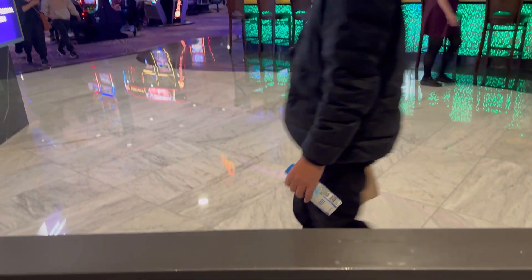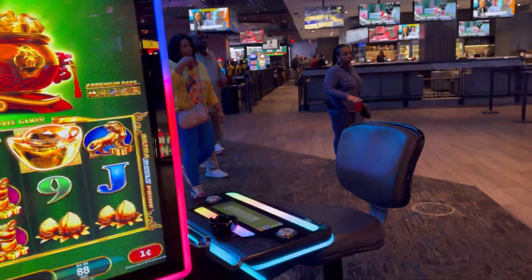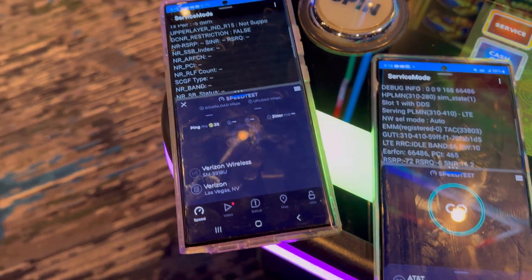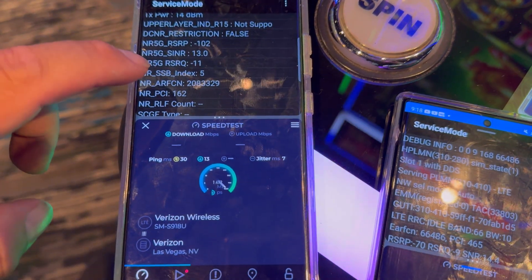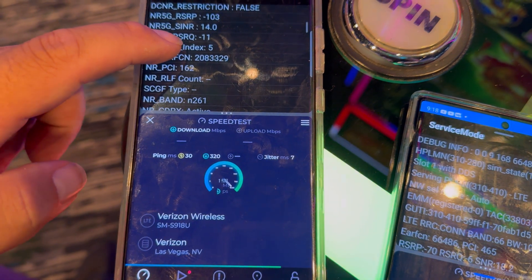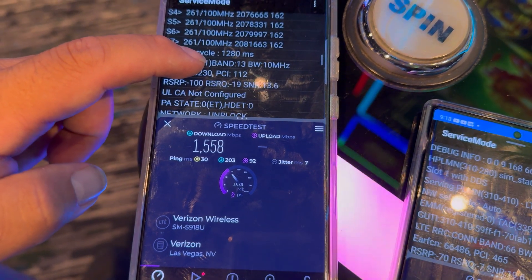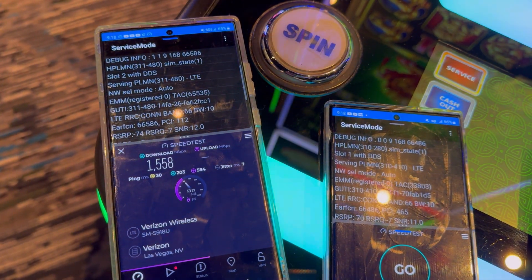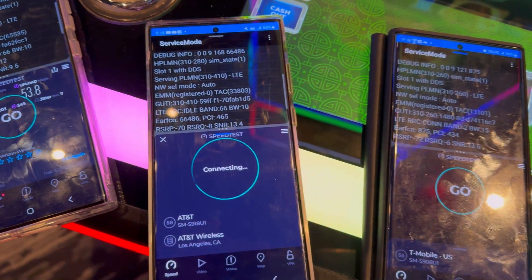We're back here at the LINQ hotel casino. We'll talk quick because there's a lot of music playing in the background. Verizon: 30 ping, 7 jitter, band 66 10 MHz — we've got millimeter wave indoors! 100 MHz of mmWave, bad 13 10 MHz. 1558 down! I thought millimeter wave can't go through glass — holy crap. 1558 by 53.8.